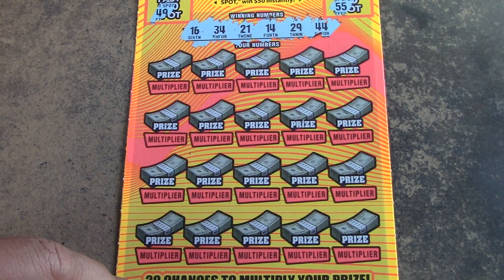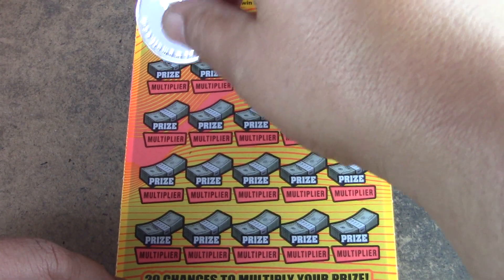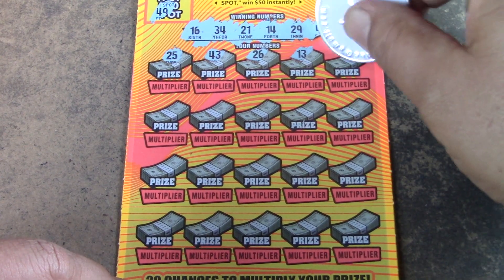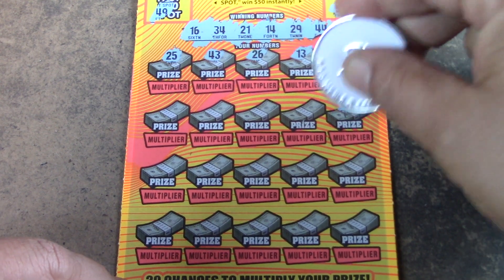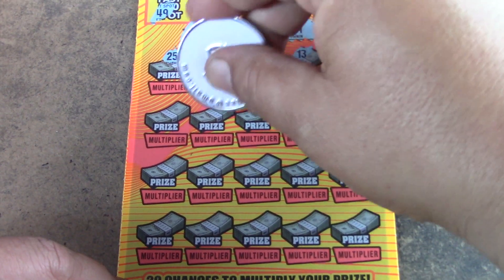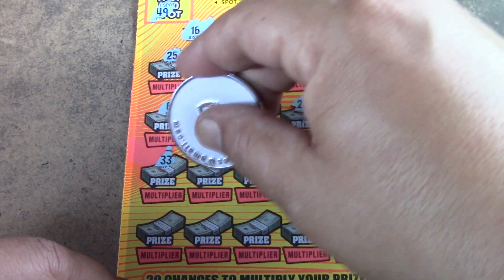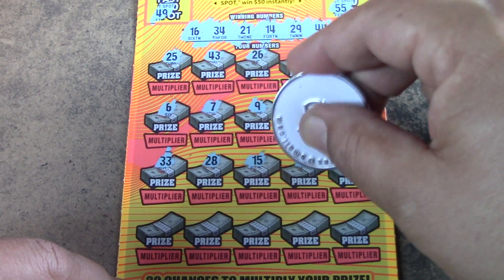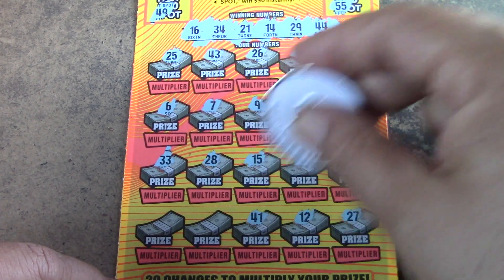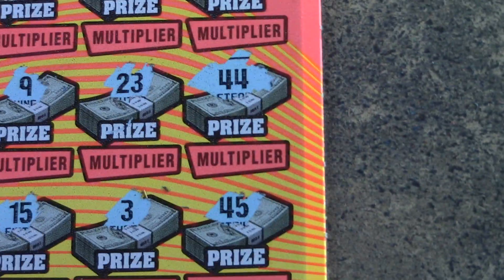Our winning numbers are 14, 16, 21, 29, 34, 44 — no singles, 25 nope. Scratching: 14, 43, 26, 13, 31, and a 44 — we do find a win, not blanking on the session. 23, 9, 7, 6, 33, 28, 15, 3, 45, 27, 12, 41, 31, 36, 8 — no luck on anything besides the 44.